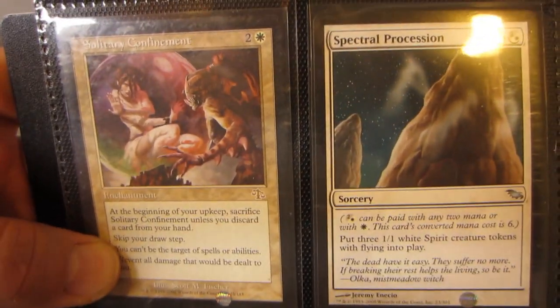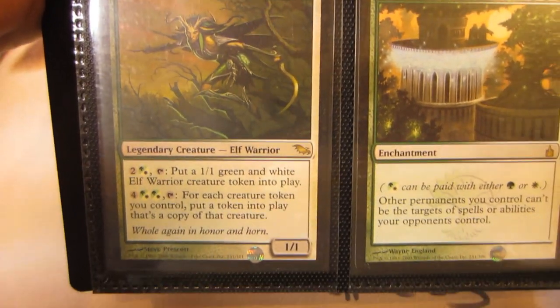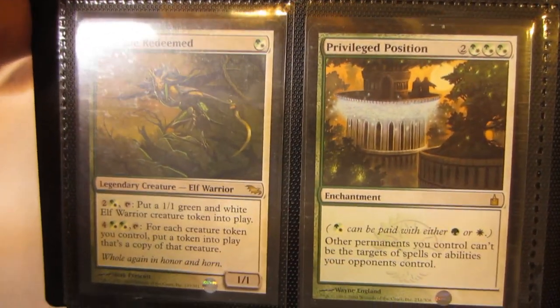Solitary Confinement, Spectral Procession from Shadowmoor, Rhys the Redeemed — however you want to pronounce his name, I still don't know. He's probably SP, might be near mint, I have to double check.